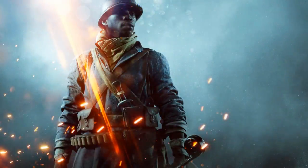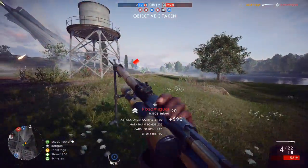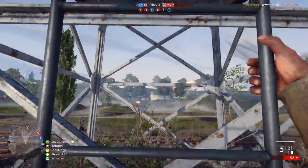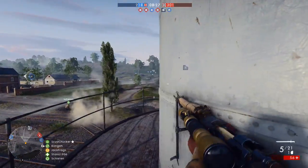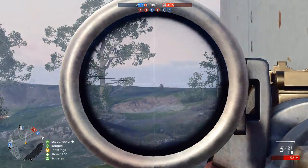First things first, we now know the names of all four of the new DLC maps in the first DLC called They Shall Not Pass. Remembering, of course, that this is a French DLC, they are Verdun Heights, Fort Vaux, Soissons and Rupture. We had an idea of the map's style and direction when we were given some concept art fairly recently, but now we have actual images of the maps to dissect.